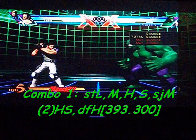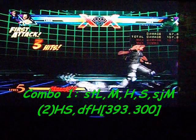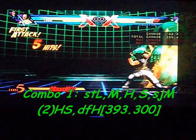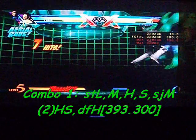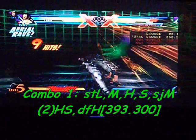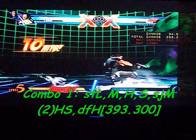Now let's get to the basic combos. His first basic combo starts off with standing light, medium, heavy, forward heavy, launch into the air, super jump, medium twice, heavy, launch to the ground, dash, and then down-forward heavy for the pistol. That does only 393,300 damage.